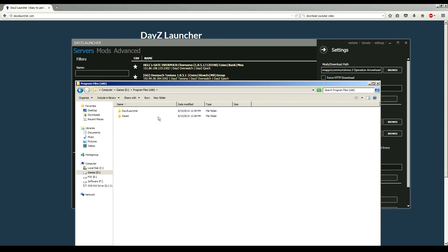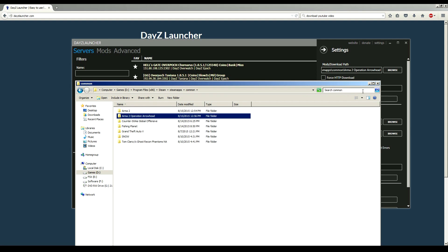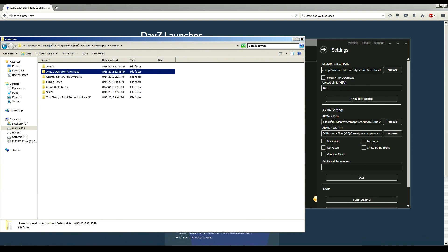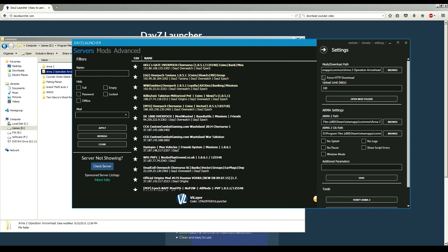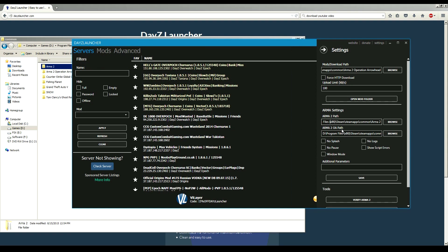D drive, Program Files, Steam, SteamApps, Common, and then Arma 2 Operation Arrowhead. Yep, we got it. Then we're going to confirm the same thing with the Arma 2 path. I'm not going to mess with force download speeds — I never have problems with that. Go down to the Arma 2 path and confirm Arma 2 is installed on the correct path. Arma 2 is right here in the D drive. Same thing for the Arma 2 Operation Arrowhead path — confirm it. Looks good.